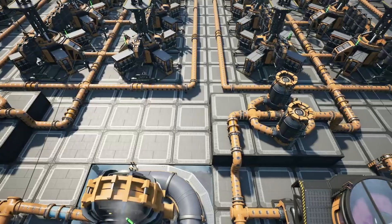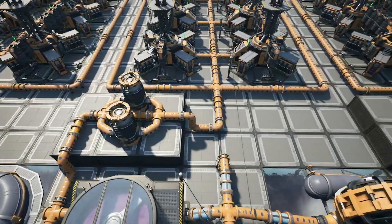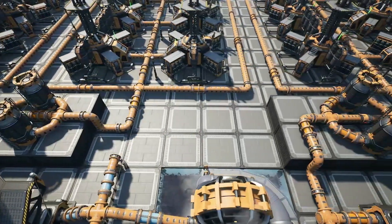The build will be broken into 3 sections: Basic Refinement, Fuel Processing, and the Burn Ward. Let's get into it!